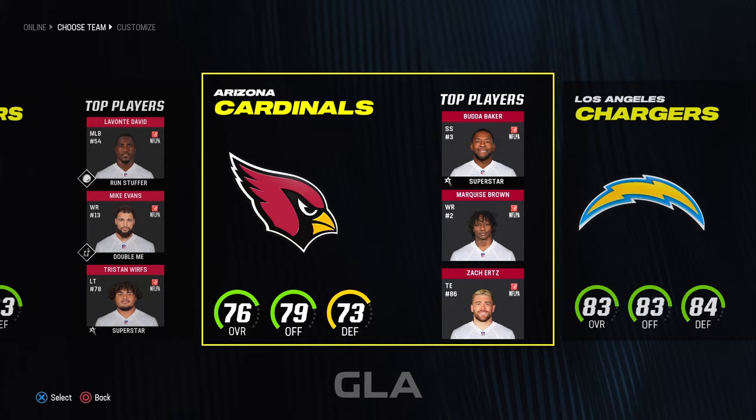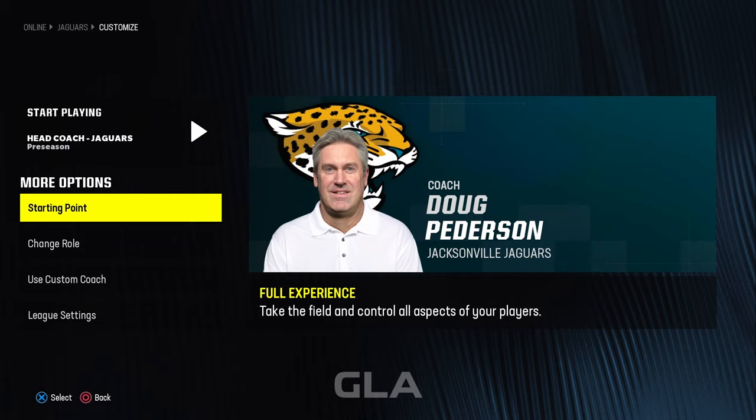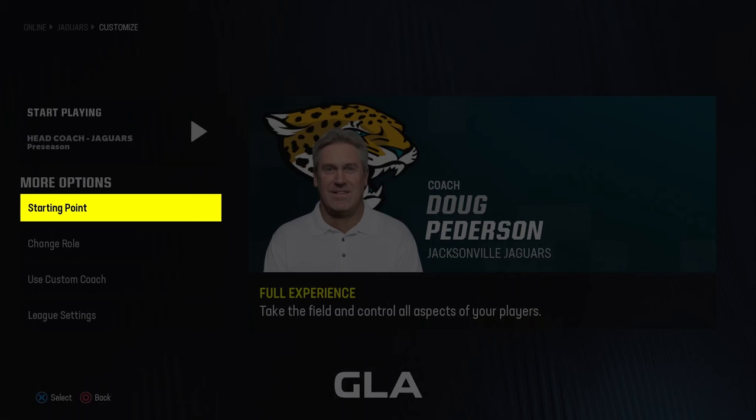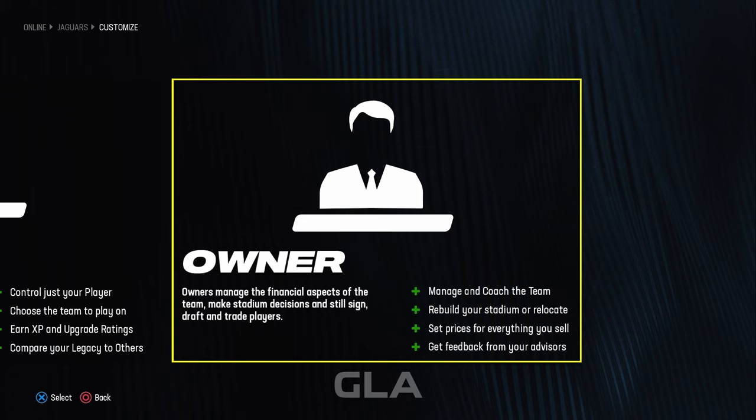The next thing we want to do is pick a team. I'm just going to randomly go with the Jacksonville Jaguars for this relocation, with all of the previous rumors about them possibly moving to London. Then for the starting point we're going to do the preseason. We want to change the role to owner because the owner has access to rebuild or relocate the team, so we're going to go ahead and choose owner.